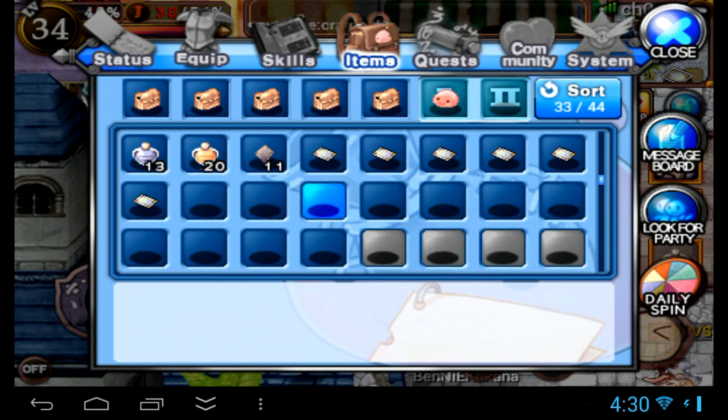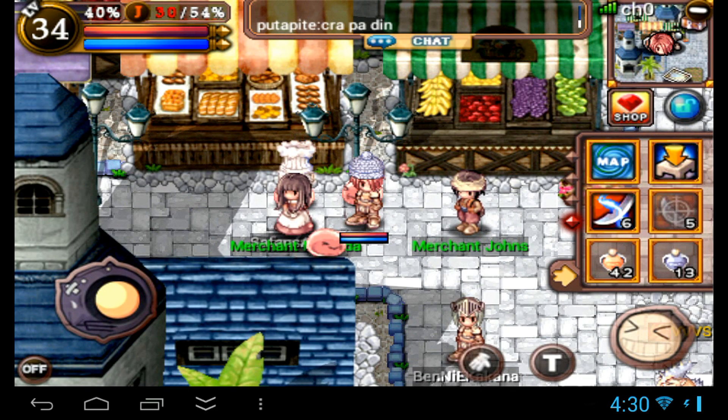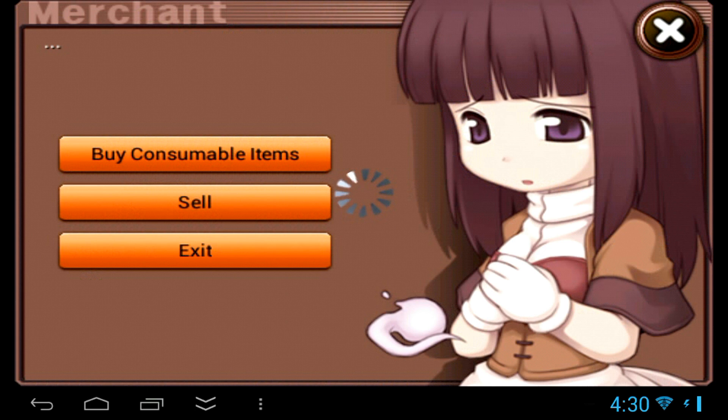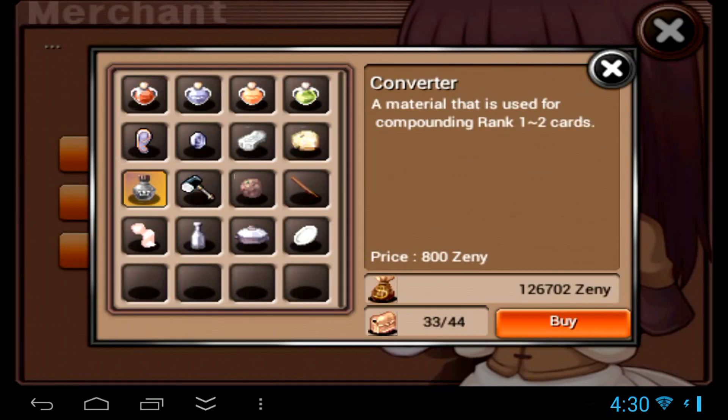There are some cards that are better even if they're lower ranked. For instance, an Alice card rank 3 gives 340 HP on Shoe compared to a Dark Lord rank 3 that gives 300 HP. Even though they're the same rank, the Alice is still better. And of course there may even be some rank 2 cards that are better than rank 3.